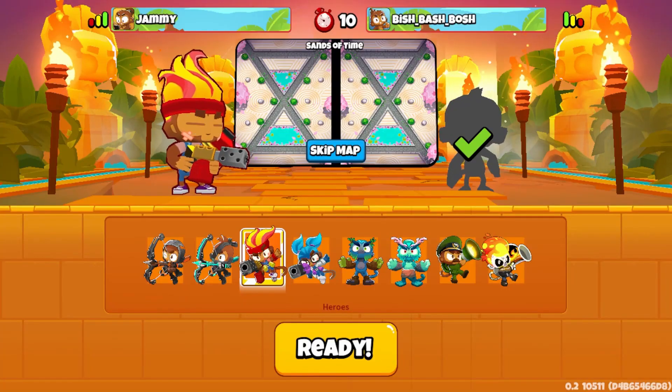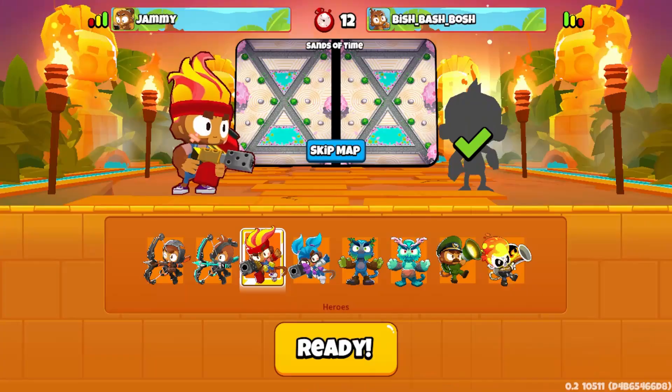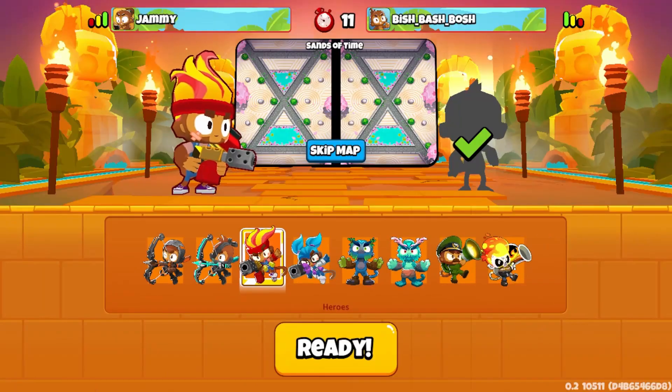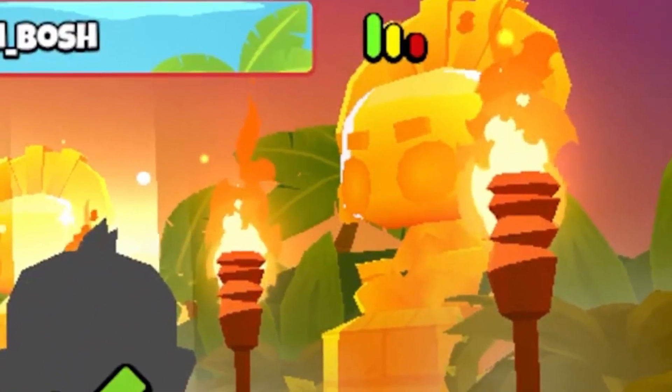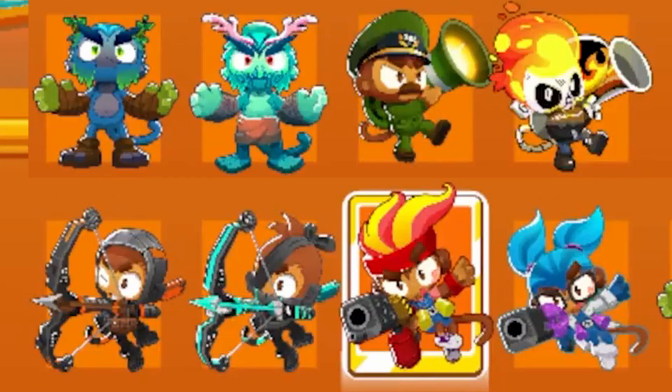We get to see the selection screen for Hall of Masters. It looks like you don't see your opponent's hero at first — you can only see it once you've both checked off. You now select your heroes separately from your towers. We have four heroes here, all with their first BTD6 skin, which means we have skins in Battles 2.